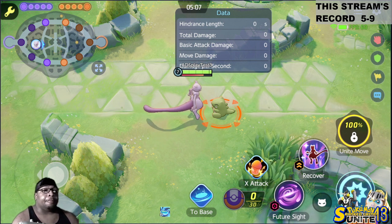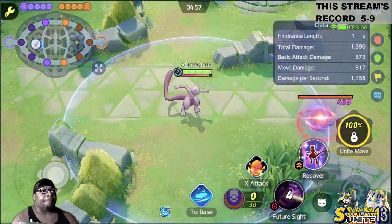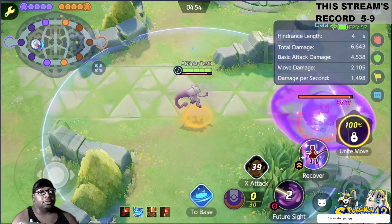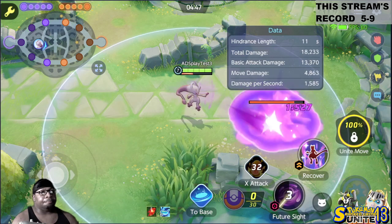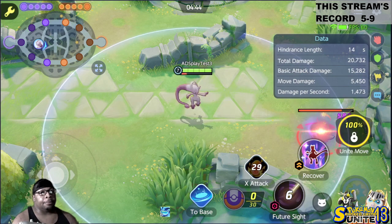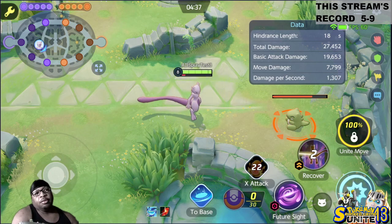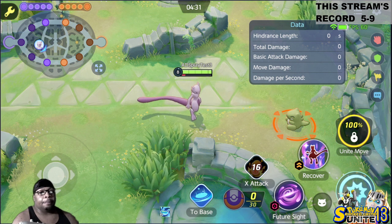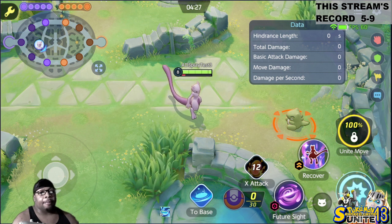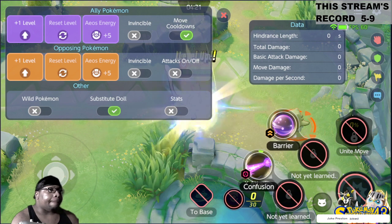Here's the scary part — his Mega Form does splash damage. He throws like miniature bombs out. That's about 2,700 total damage before his other moves factor in. Let's go look at his other moves in action.